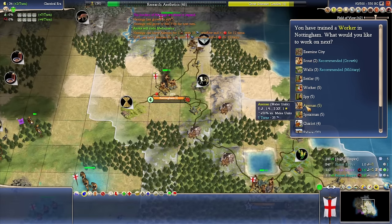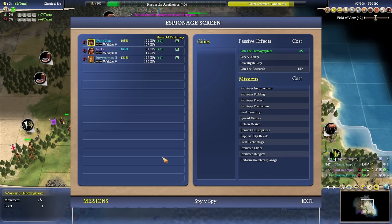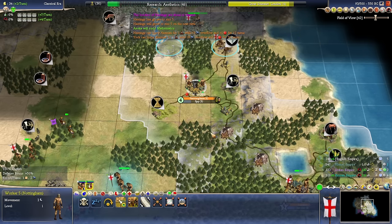I could build one scout to finish scouting the territory, but actually a spy would not be a terrible idea. What I'm going to do is weight our espionage towards Khmer — put all the points in that direction, and we could maybe do some cool spy stuff.